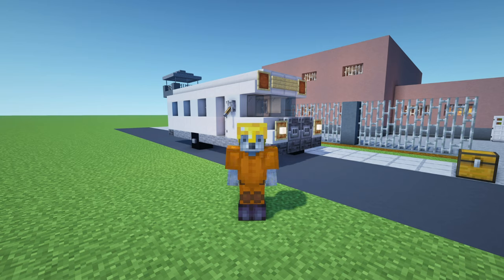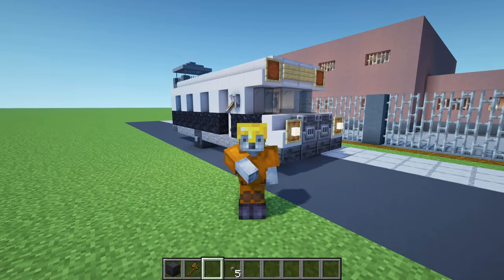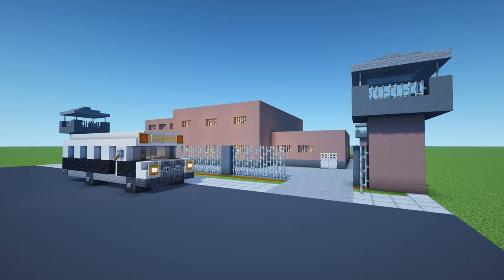With that, we have completed the tutorial! However, there is actually an alternate version of this bus. In this version, the bottom row uses black concrete powder instead of block of quartz, which breaks up all the white in the build and provides a nice contrast material. As a result, the wheels change from black concrete to gray shulker boxes — and that's pretty much the only difference. It's a personal choice; I think this version might actually be my favorite, but you can always have both.